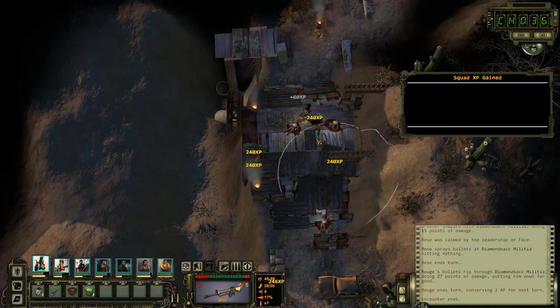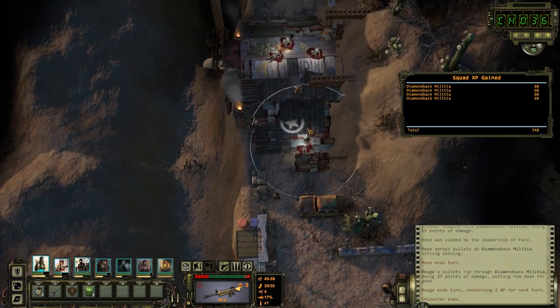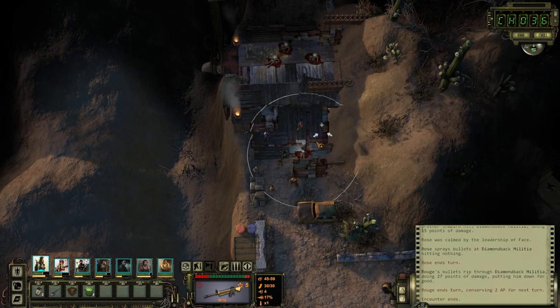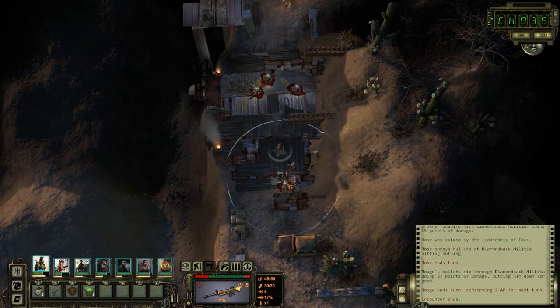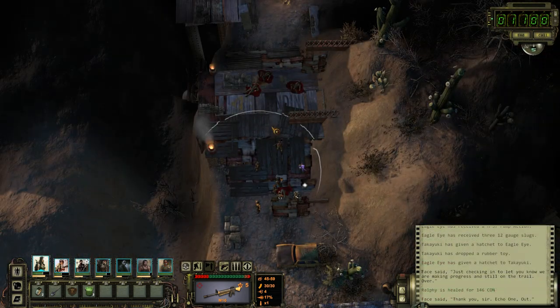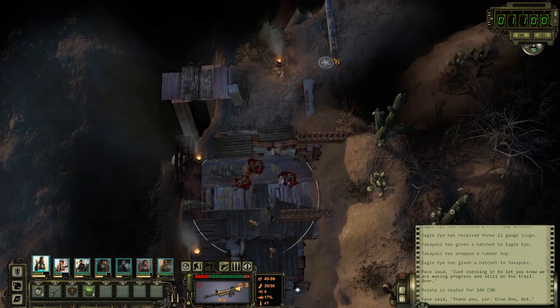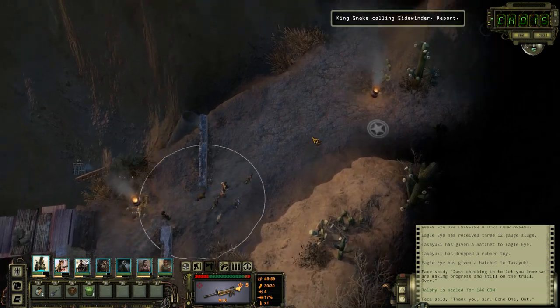Good thing I stocked up on plenty of ammo. May as well check the bodies, see if they've got some good stuff on them. Eagle Eye, if you could move off of him — let me loot him. Took care of looting and other things off-screen, because one of the guys was holding something I'd rather not show up in video and get me in trouble on YouTube.